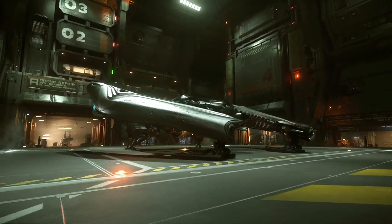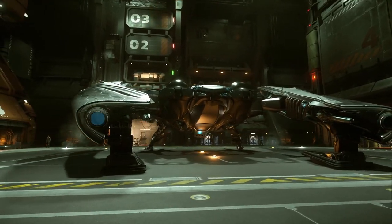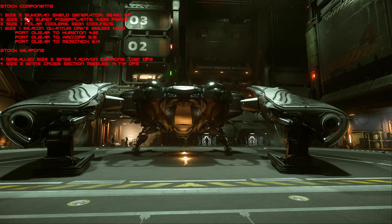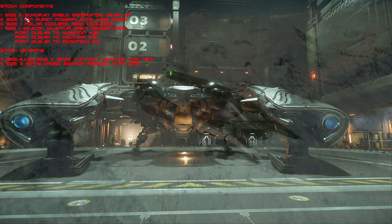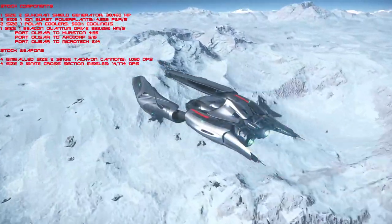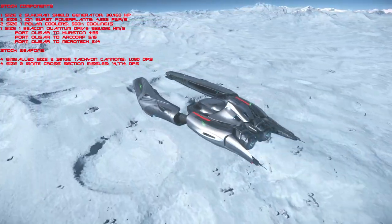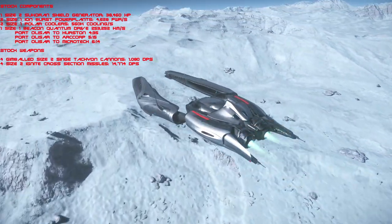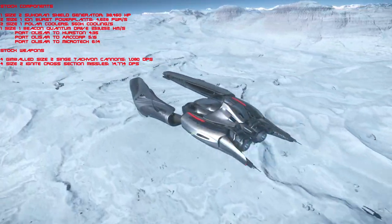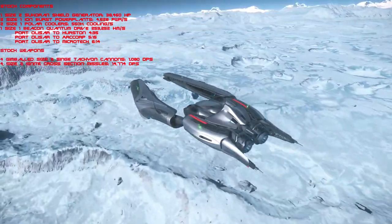All jokes aside, it is really not a poorly performing ship and is quite able to do a good deal of damage. The Defender comes stock with one size 2 Sukaron shield generator, two size 1 Ion Burst power plants, two size 1 Polar coolers, and one size 1 Beacon quantum drive. Your Port Olisar to Hurston time is going to be 4 minutes and 35 seconds; Port Olisar to ArcCorp, 5 minutes and 15 seconds; Port Olisar to Microtech, 6 minutes and 14 seconds — which for a light fighter is a very adequate time to make those long distance jumps.